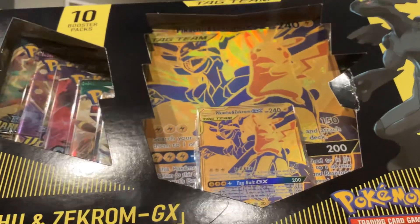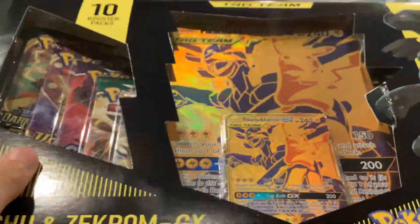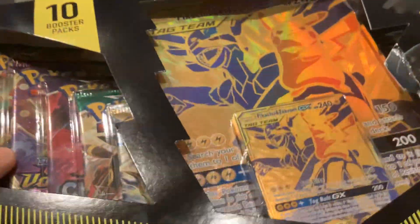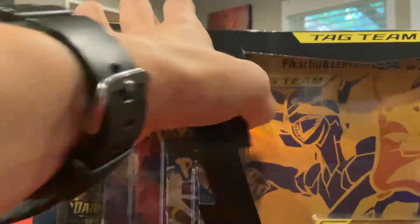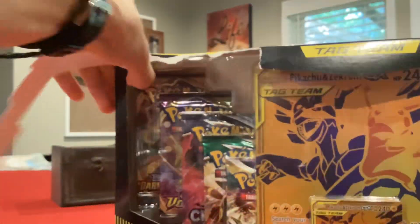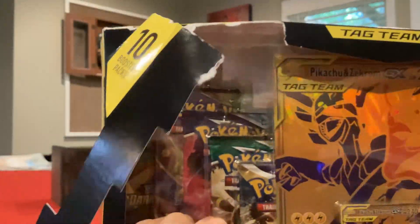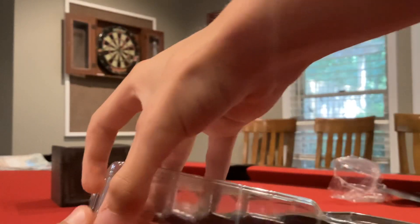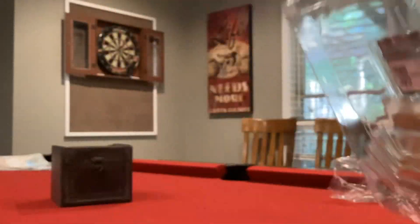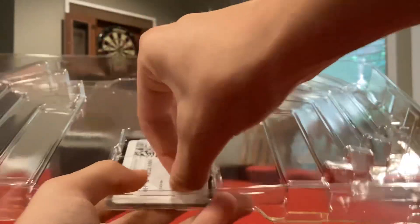There's more packs — I've never seen a box this good. We're going to go ahead and open this. That Pikachu and Zekrom GX looks sick, though. I don't care about the jumbo card. That tin — I was expecting it to have like at least one Sword and Shield Base, I was not expecting Burning Shadows. Also, this box is like one of the biggest boxes I've ever opened.